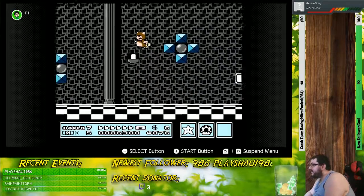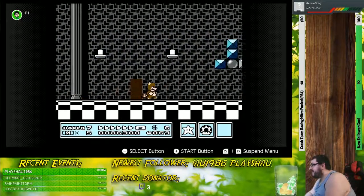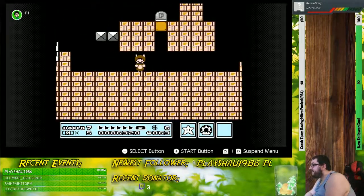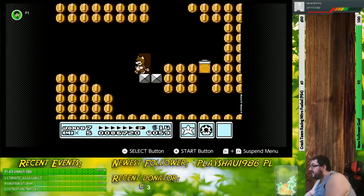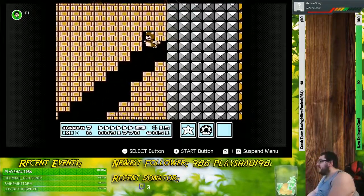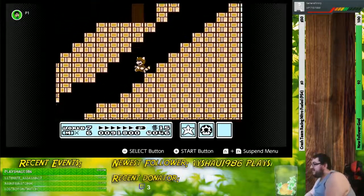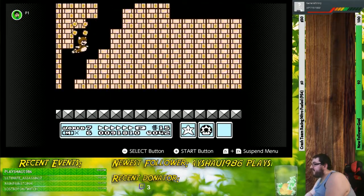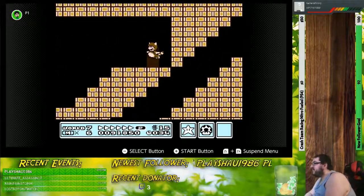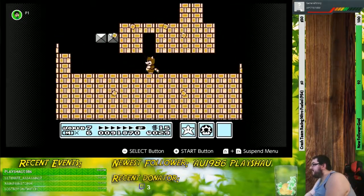Down here we have a giant block and the Tanuki suit. Sweet. Although it still sucks that we're going to be running out of time soon. So, what makes the Tanuki suit different from the Super Leaf? Well, the difference is that if you push down and B, you'll turn yourself into a statue, which is completely invulnerable. The statue is invulnerable and only lasts for a short period of time, which does kind of suck.